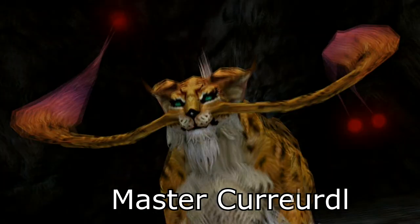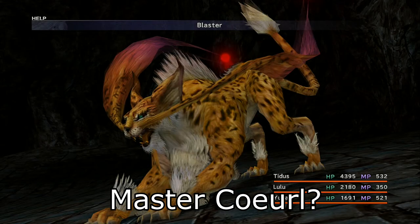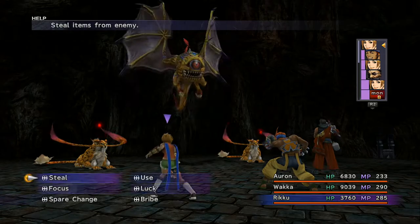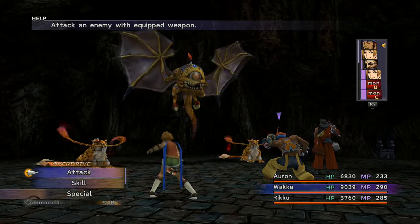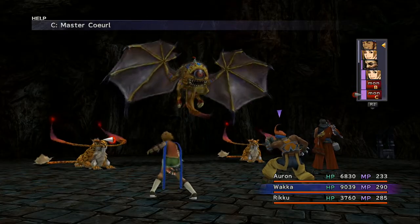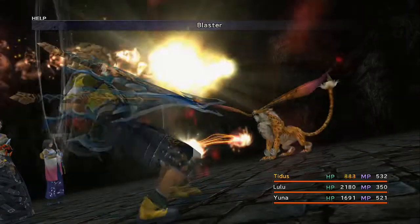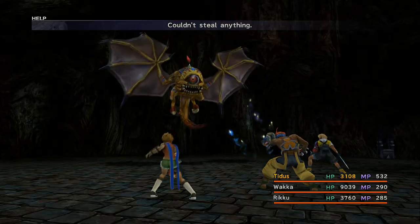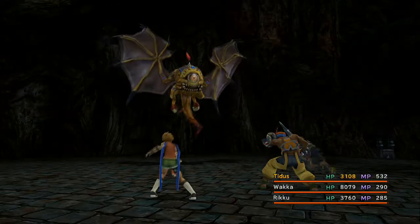First up, you have the Master Tonberry and Floating Death. It doesn't look like much on paper with these three, but the Master Tonberry is scary because of its Blaster move — an instant death attack that ignores even the Death Proof armor ability. Floating Death's single target attacks have a high chance of causing confusion.